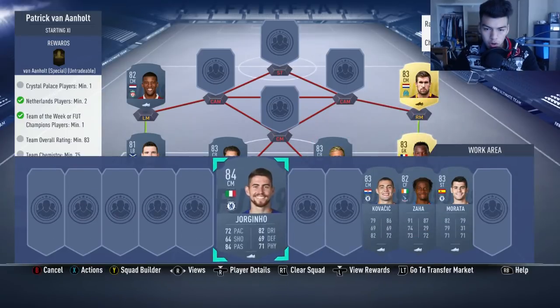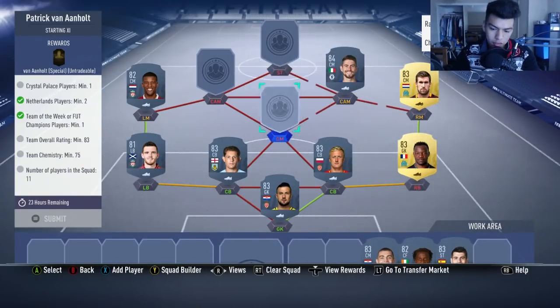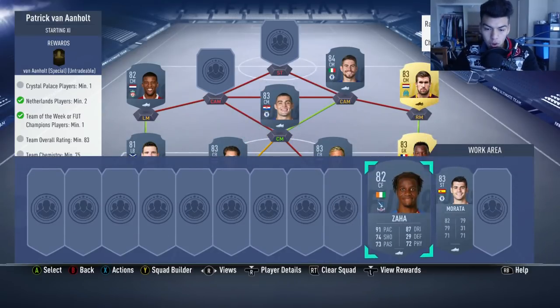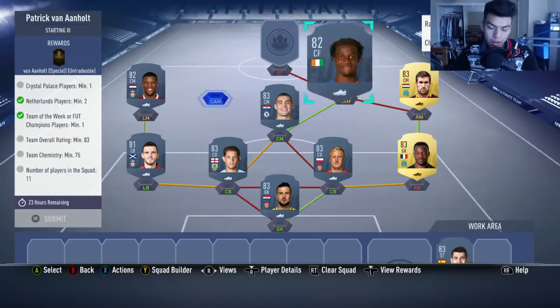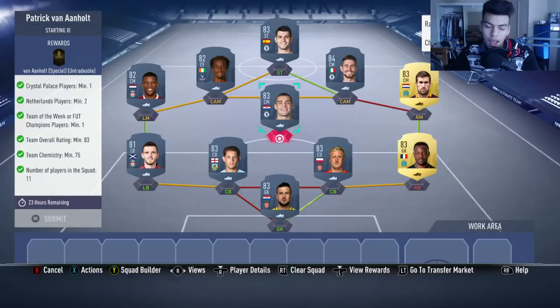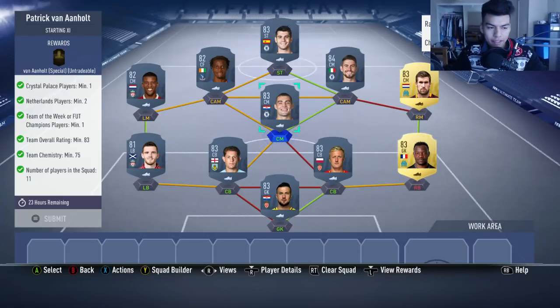Strootman is going to be our other right midfielder, with Jorginho going in at the center attacking midfield spot. Kovacic is going to go there as well to get the strong link to Jorginho, with Zaha — our Crystal Palace player — going in at CAM, and our striker is going to be none other than Alvaro Morata.